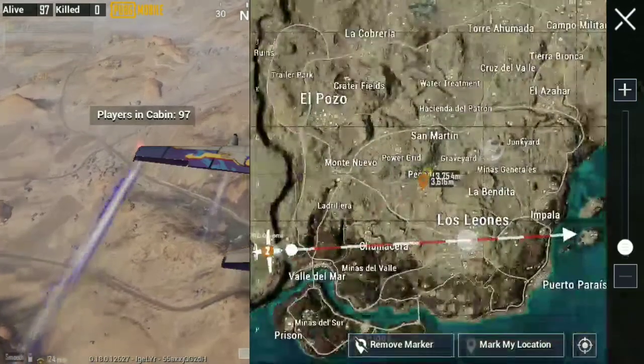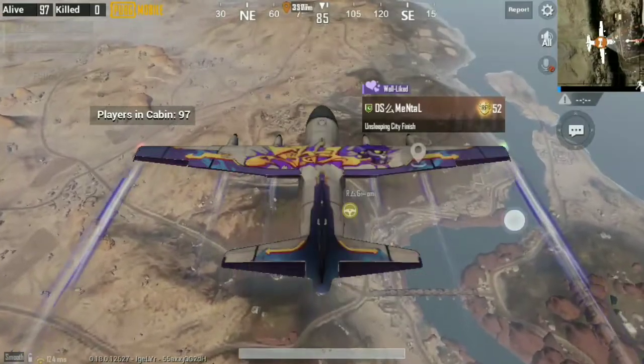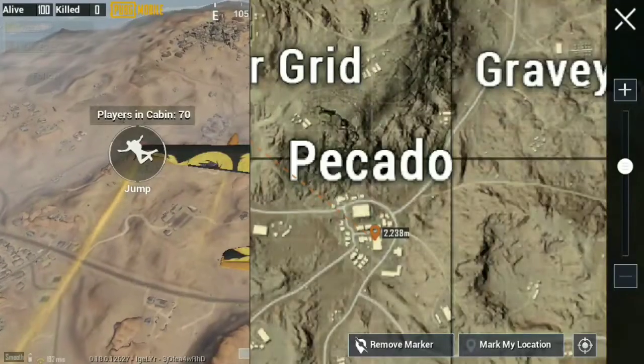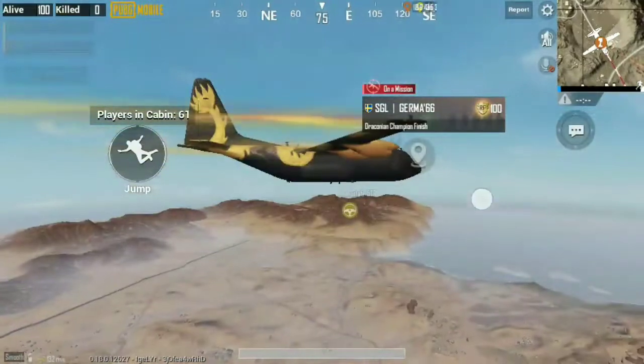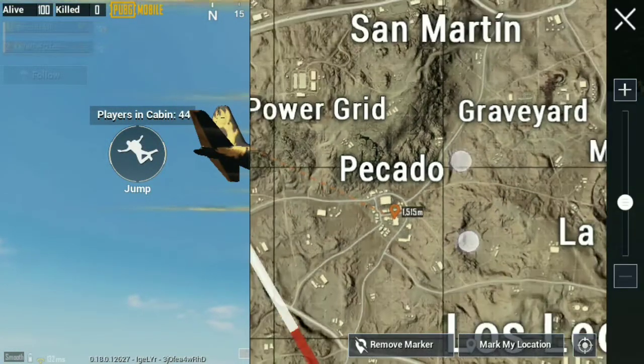In this particular Picado location. The Picado location is located in the Miramar map. Don't worry, we are going to go and follow. The map is marked by Picado, and the particular building is marked by the vending machine. You will see the vending machine there.